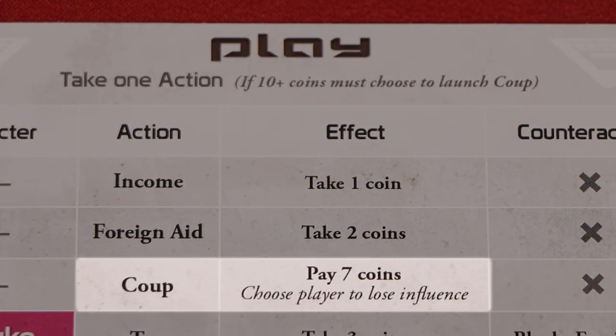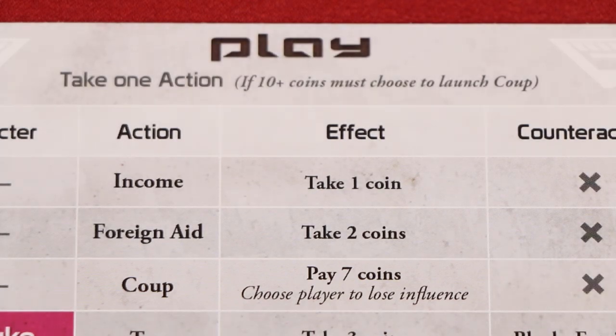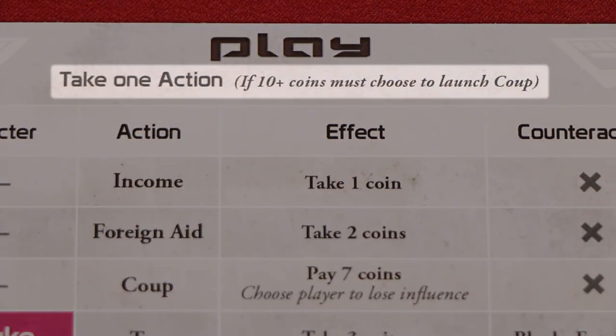The final action to mention is a Coup. Like Income and Foreign Aid, it does not require you to claim to have any particular character. You simply pay seven coins from your personal supply back to the Treasury and then pick any player to lose one influence, meaning they'll flip one of their cards face up. This action cannot be challenged and it cannot be blocked. In fact, if you ever start your turn with ten or more coins, you must spend that turn performing a Coup action.